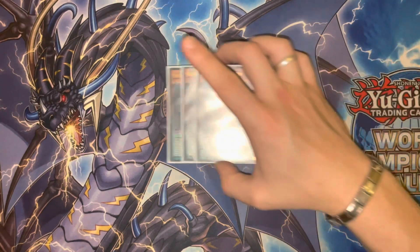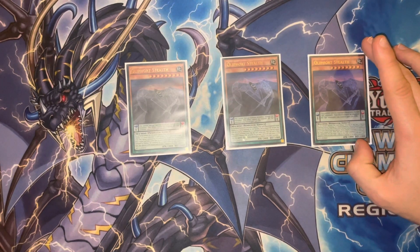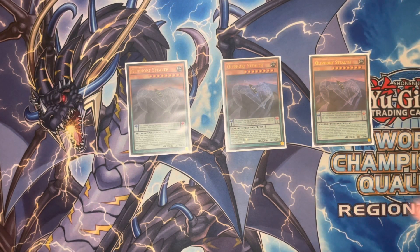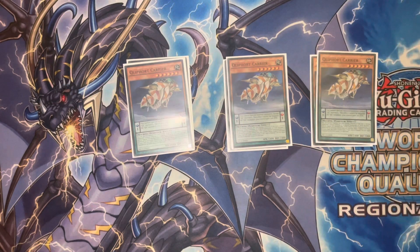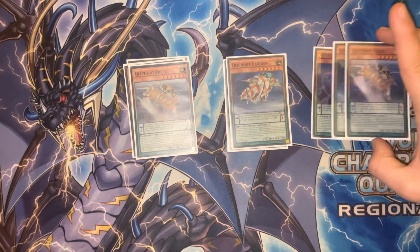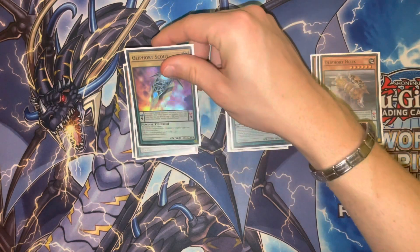Starting off with this deck profile, we're going to have triple of the Clefort Stealth. This is a fantastic card — basically a Compulsory Evacuation Device but with the extra caveat that it cannot be responded to, so if you put it at the end of your chain links your opponent can't respond. We have triple of the Quillfort Carrier, which is your Compulse but only for monsters, and double of the Clefort Helix, which is your Compulse but for back row. I'm not going to go over the pendulum effects because they all more or less have the same pendulum effect — either your Clefort monsters gain 300 attack or your opponent's monsters lose 300 attack.